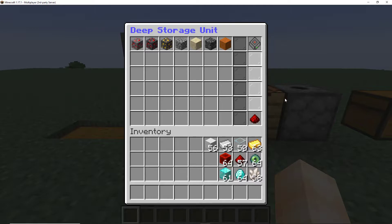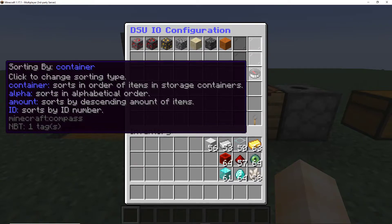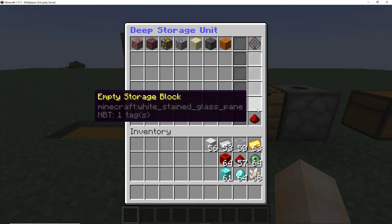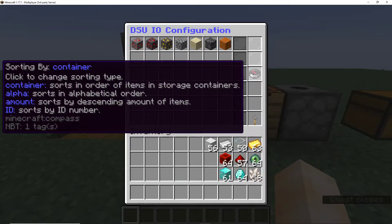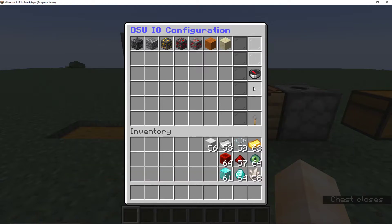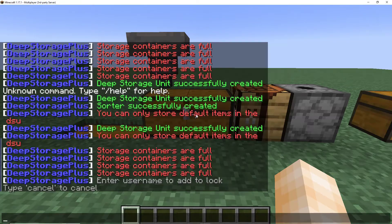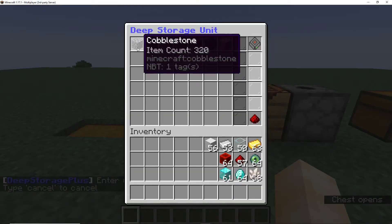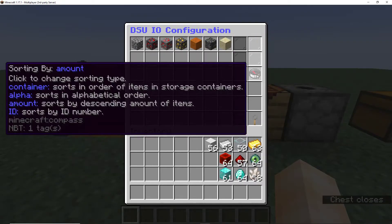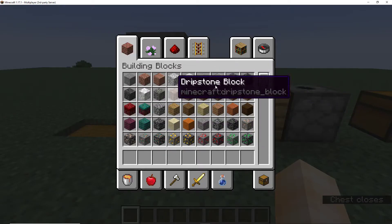Next, I'll be talking about input, output, and the Deep Storage Unit configuration. In here, we can sort by container — this means the order in which containers appear, as you can have up to five of them. You can sort by alpha, which sorts items in alphabetical order, so I have bedrock, cobblestone, deepslate, etc. You can sort by amount — so 300 cobblestone, 200 deepslate, 128 redstone, etc. And you can sort by ID, which is the default — this is how items appear in the creative inventory, in order.